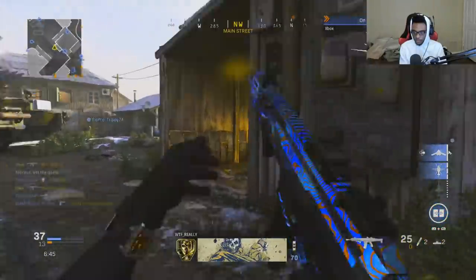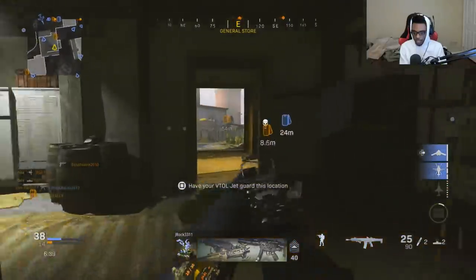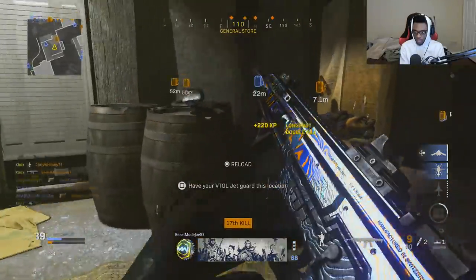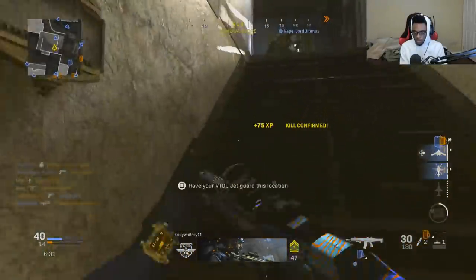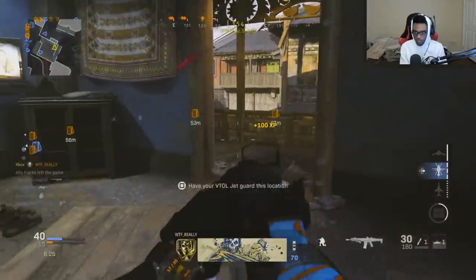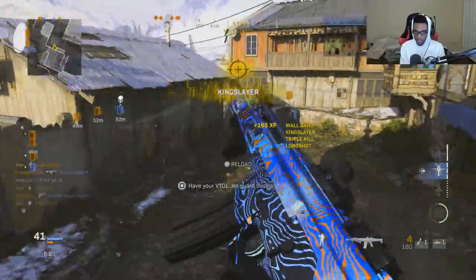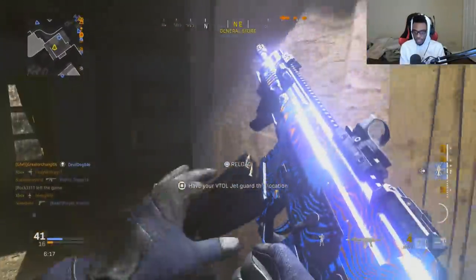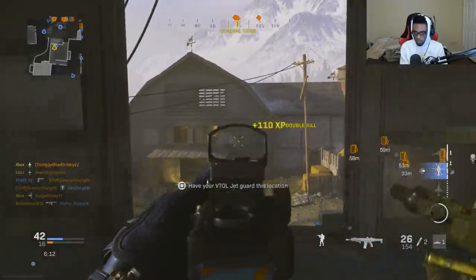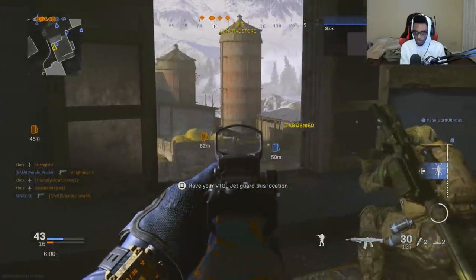There we go — still got my ammo right there. Claymore got somebody. Throw that down right there, melt him. Not going to challenge him there. Sit here and just pick these guys off. Teammates are doing a nice job running the spawns back there.